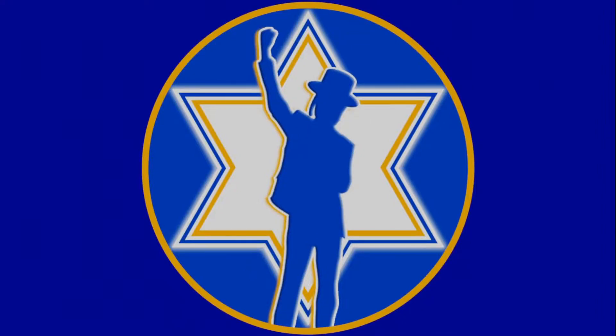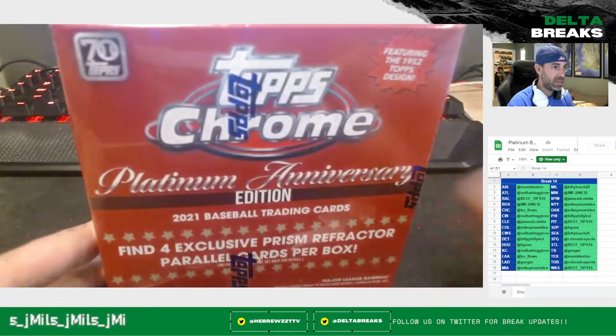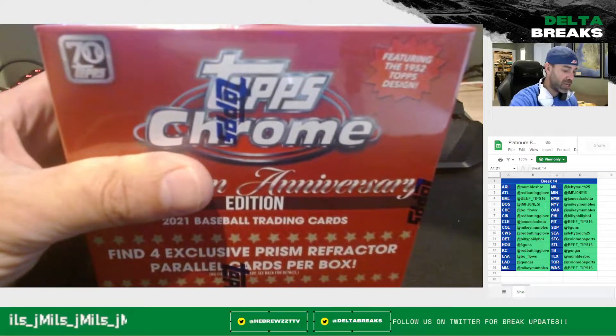But as always, we're here for an episode of Friday Rips where I open a box of something for me. On this episode, we're going to open something we've opened in the past, but it's a set I can't get enough of — because as much as I love Bowman for prospects, I'm a sucker for the legends. So what we're going to get into here is another mega box of Topps Chrome Platinum Anniversary Edition.